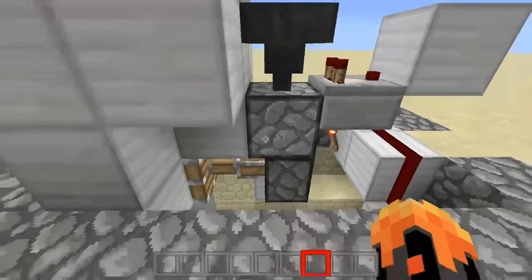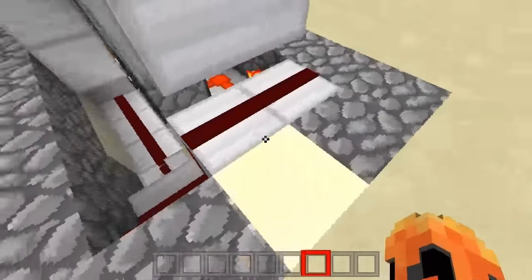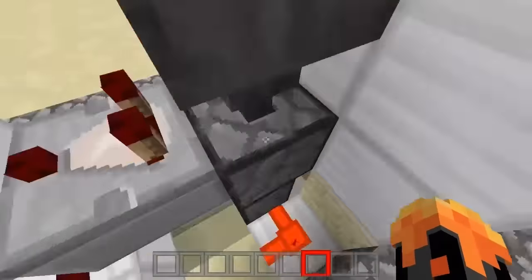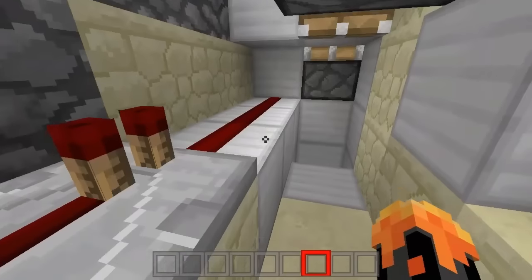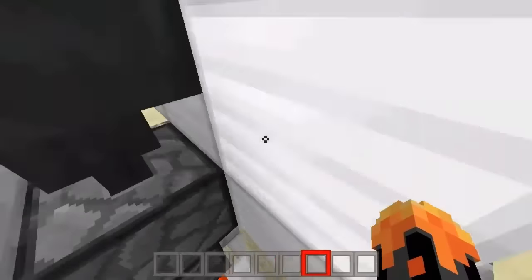So yeah, the redstone behind it is pretty simple. It is just a randomizer — a dropper-hopper randomizer running into a comparator. We have a two signal strength here connected into the sticky piston. And here it is just an add-on. And die — yes!